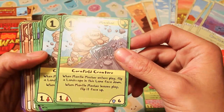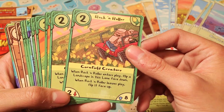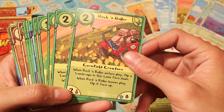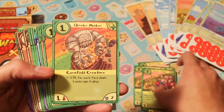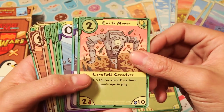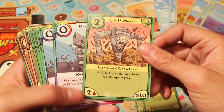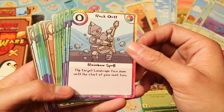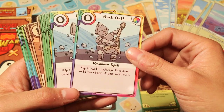Rock and Roller — when hurting to play, flip the landscape in this lane face down. When Rock and Roller least plays, flip this up. Quake Makeup, 12. Earth Mover — plus two for each face down landscape in play. That's really strong. Rock Out — flip target landscape face down until the start of your next turn. That's cool.